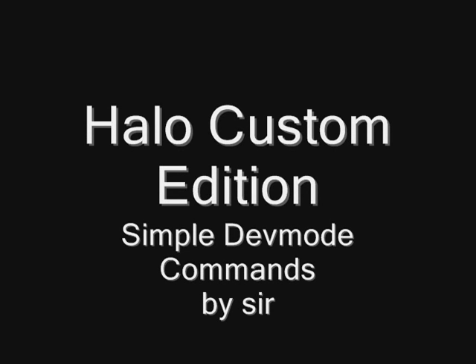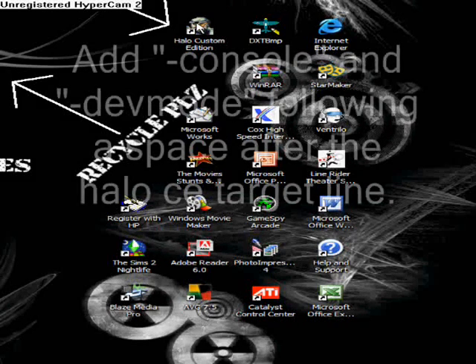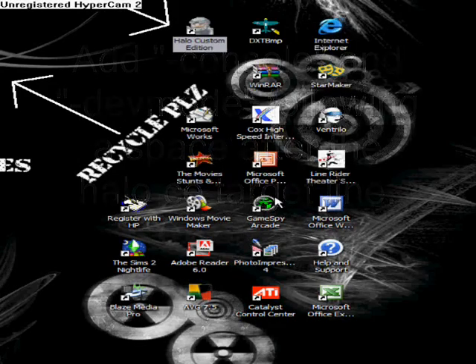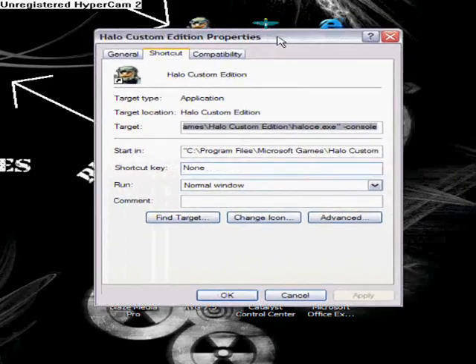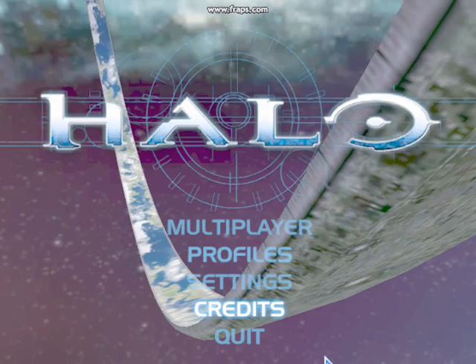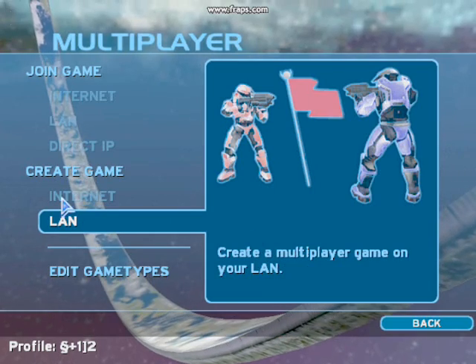This is my Halo customization dev mode walkthrough. To start dev mode in Halo CE, right-click your Halo CE icon and click Properties. In the field labeled Target, go to the end and after the quotation mark hit space, then type -console, then another space, then -devmode. Click Apply, then click OK.